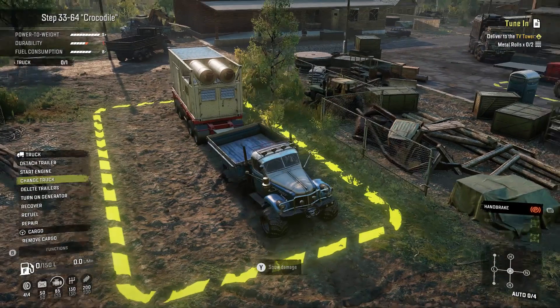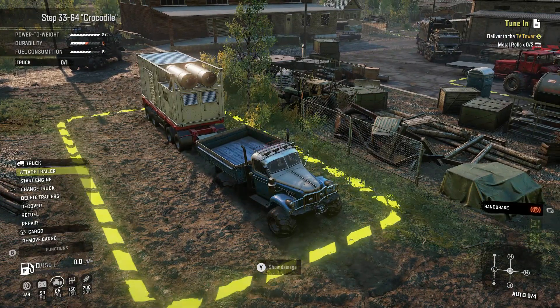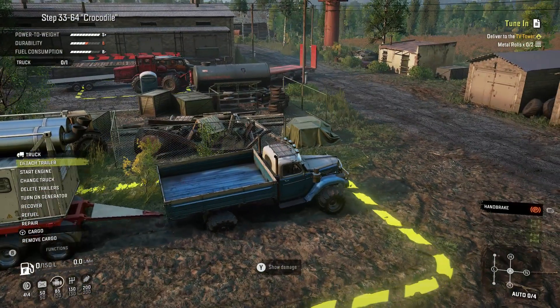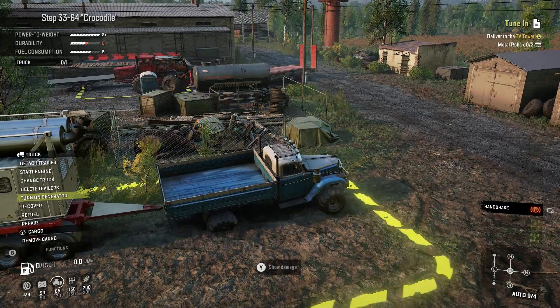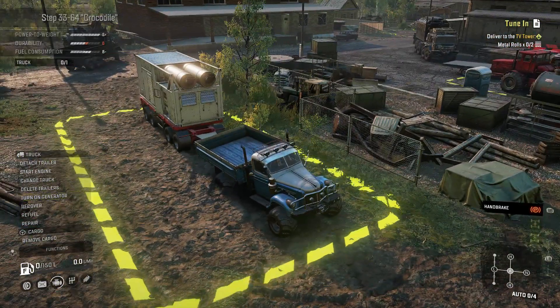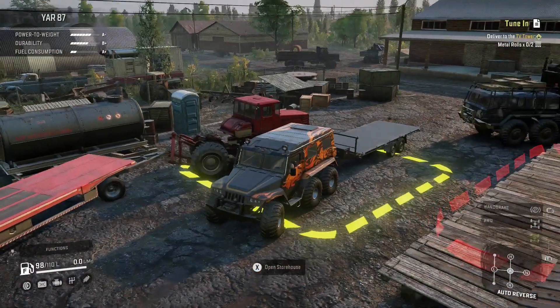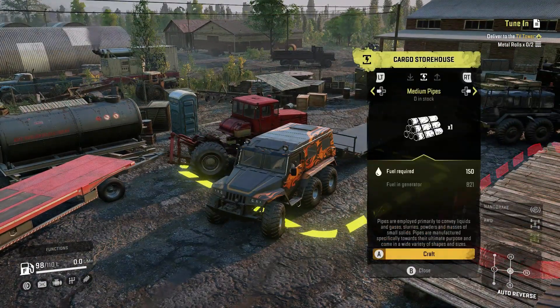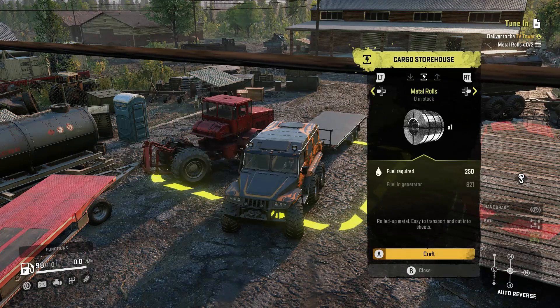So we'll give you guys a quick rundown on the generator again. If you are not attached to the generator it will not have this turn on icon. And you have to have fuel in there obviously. So you'll turn it on once it's in this square, then you'll go to the other square where it will allow you to craft stuff. And for this we're gonna need two metal rolls.